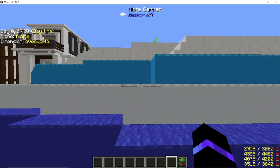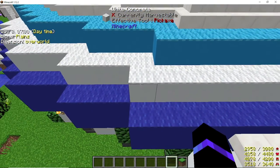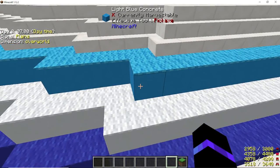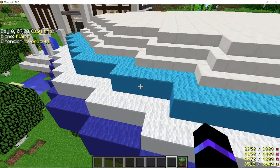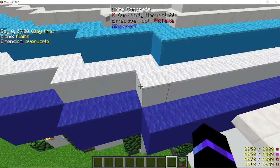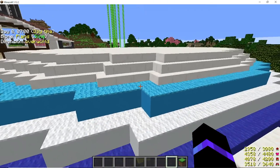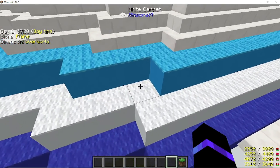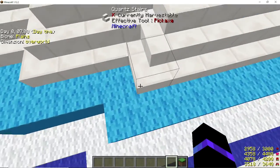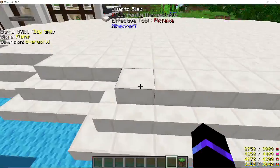For the next layer, like I said, it's staircased in — so it's one in, which is going to match up to the white wall down here — and I just matched the same design all the way around. Then I used the light blue concrete, went one in, and matched that design all the way around the house. The only difference is the corner pieces: I left that block open up top so I could do my staircase stairs to get them to look right. Then one in, I did quartz stairs all the way around, and finally a quartz slab going one in all the way across the top.